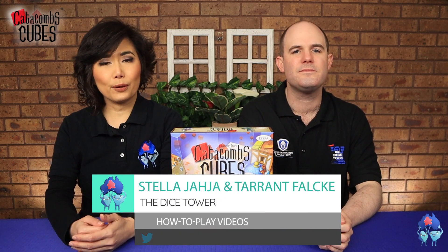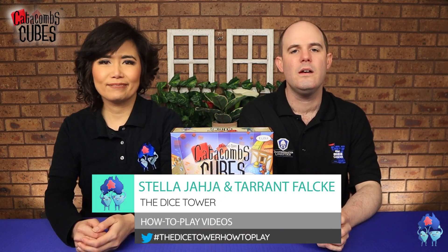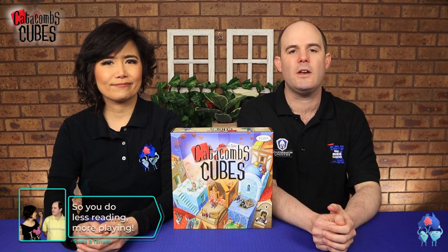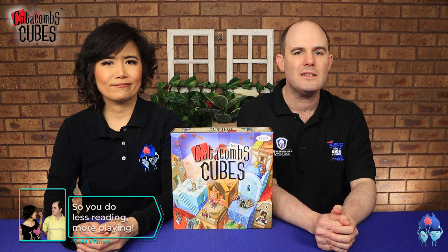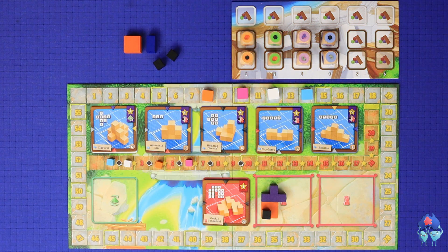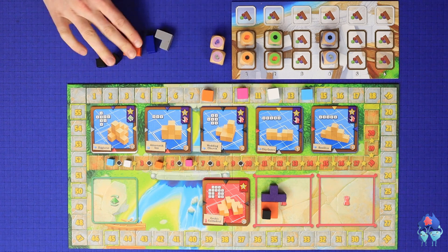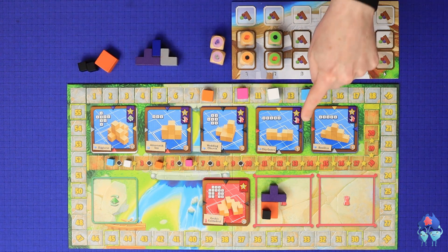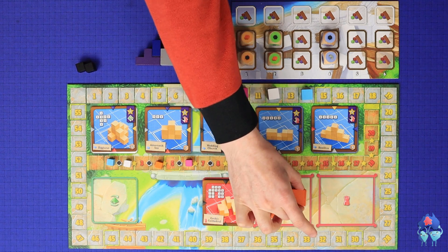Hi, it's Tarrant and Stella from Meepul University on the Dice Tower. Today we'll be teaching you how to play Catacombs Cubes, a game designed by Ken Vallis and Aaron West, and published by Elsricorp. Catacombs Cubes is a drafting and construction game for 1-4 players set in the world of Catacombs. In the game, players will draft building resources from the quarry, and then fit them together to construct different buildings, or contribute to the palace.